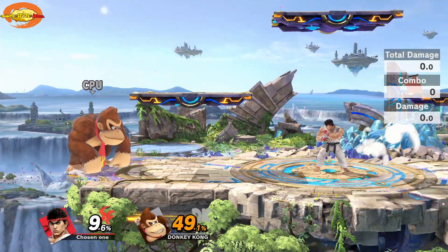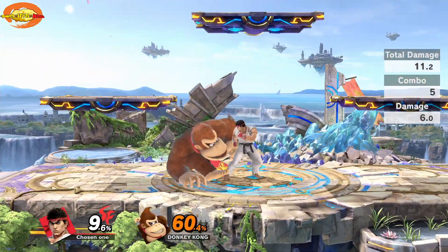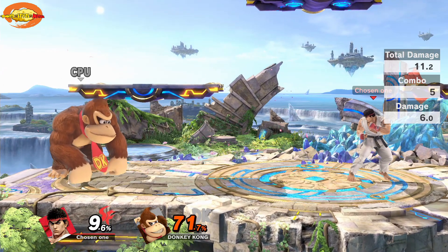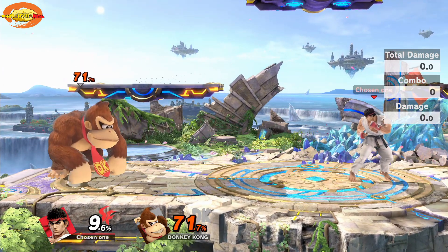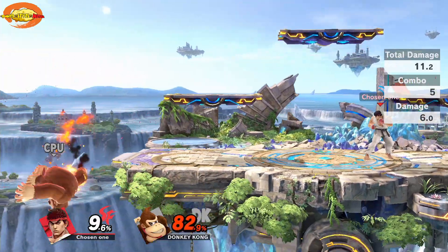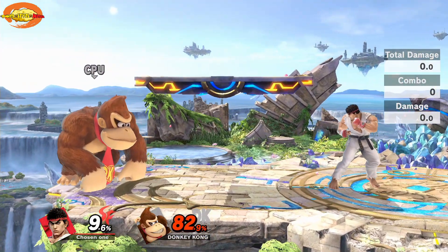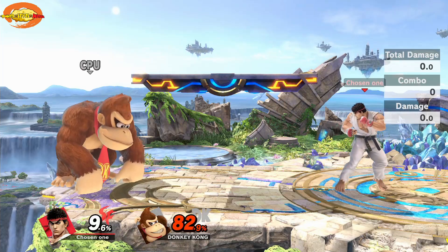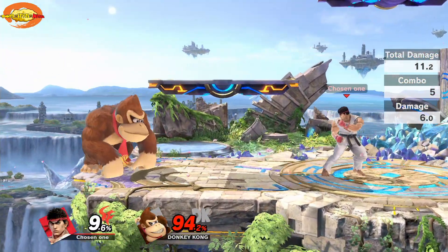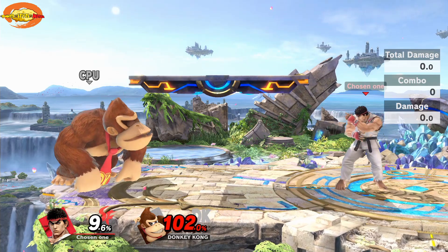The red fireball Hadouken does 11 damage and it's a 5-hit combo — you can only do that one with the Street Fighter input. With the input facing this direction, it's left, down, right, then B or A. Using A does 11 damage rather than the regular Hadouken with B which only does 7 damage.